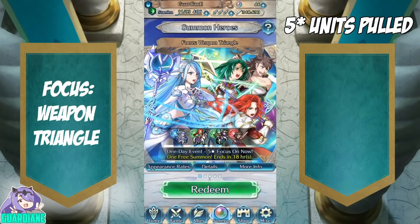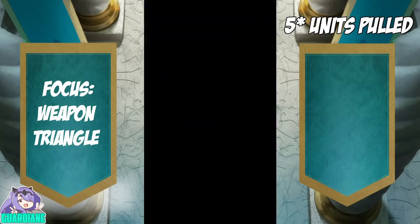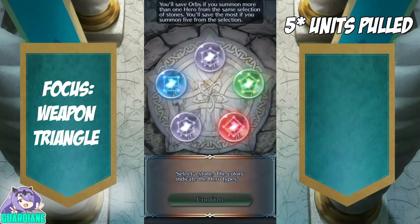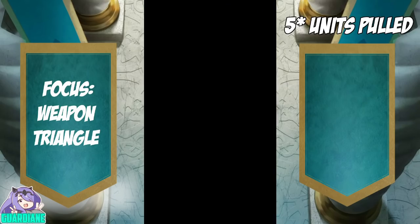Weapon Triangle is the focus banner for today. Unfortunately, I have all of these units, so I think we'll pull for Azura if there are any blues, since she's the only five star exclusive unit here. Lo and behold, we have one blue — we're just going to grab this blue and back out.